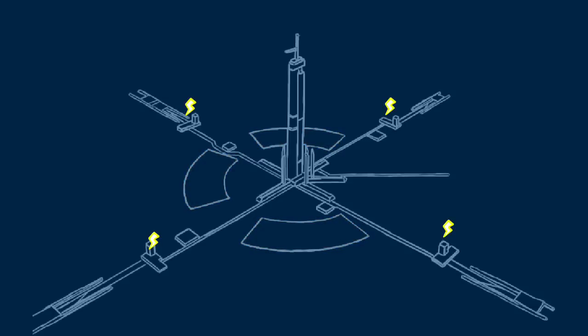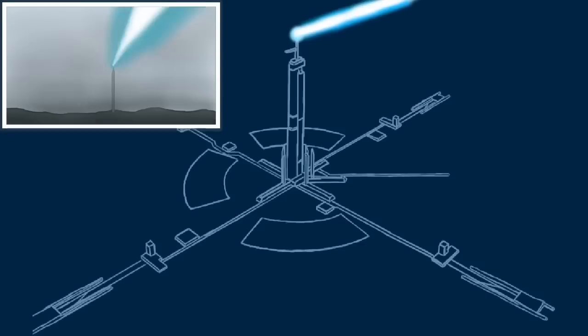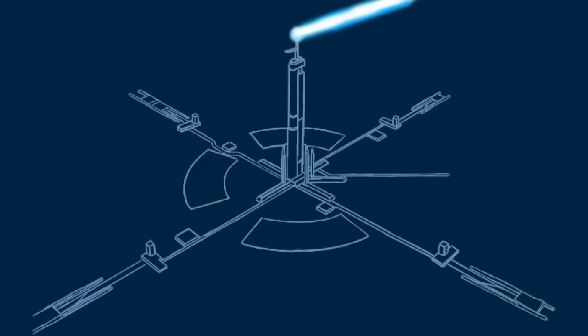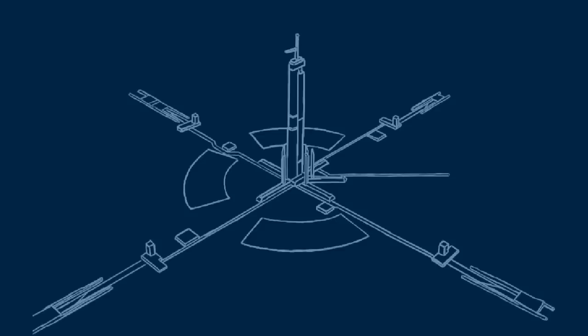In order to fire the weapon, the four power generators produced high voltage currents fed into Excalibur's base via power conduits. The electrical charge would then accumulate and travel up the central tower. Once the charge reached the top, the weapon would fire the laser through an optical amplifier on its radome. This laser beam was known to emit an energy output of 1.21 gigawatts and would last for approximately seven to nine seconds. Excalibur was able to aim the laser in almost a 360-degree range of motion. After firing, Excalibur's exhaust vents opened to release the superheated fumes to avoid damaging the weapon's vital power systems, after which the weapon was ready to fire again.